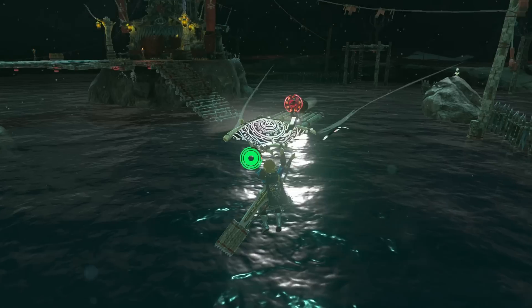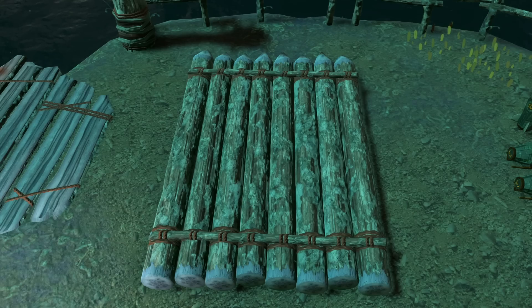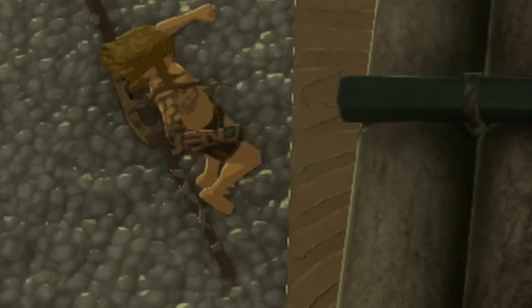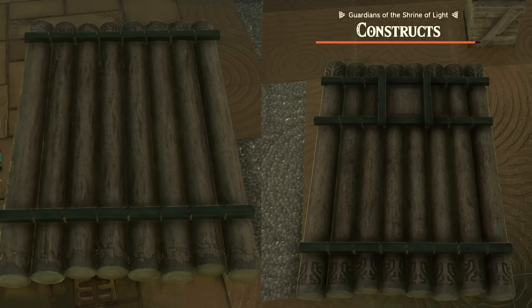Rafts — there are three in the game, and all of them do pretty much the same thing. Raft number one is only found in the depths inside Yiga camps and is also extremely fireproof. Raft number two is only found inside a particular shrine — that's right, it's Sufumim Shrine again. Raft number three is very similar to raft number two, but has some additional braces on its model to hold up the columns.